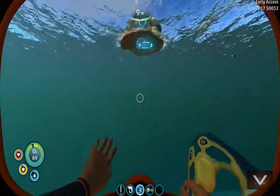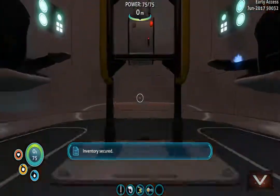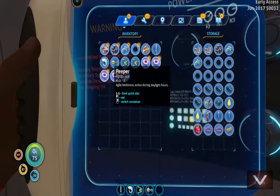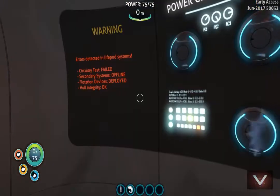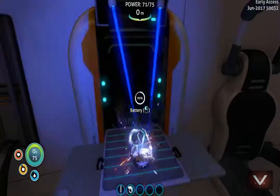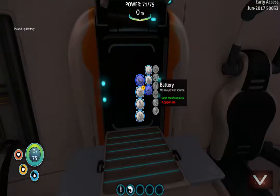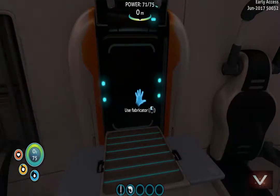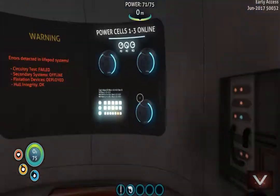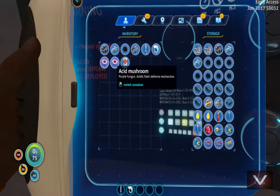So we need to build the flashlight, the sea glide, the habitat builder — we got a lot we need to build. But most importantly if we get that habitat builder where we can get a small base going, we'll be in business. I know that requires a lot of titanium so I'll make a starter base just one small one where I can store my stuff and then build the actual base. Let's drop off these fish and go ahead and make two batteries.